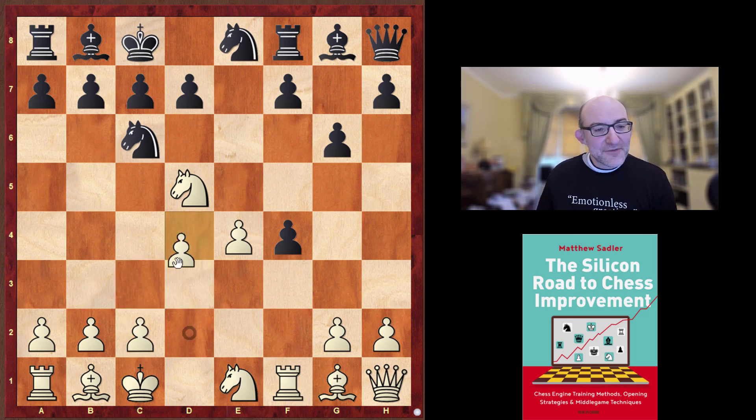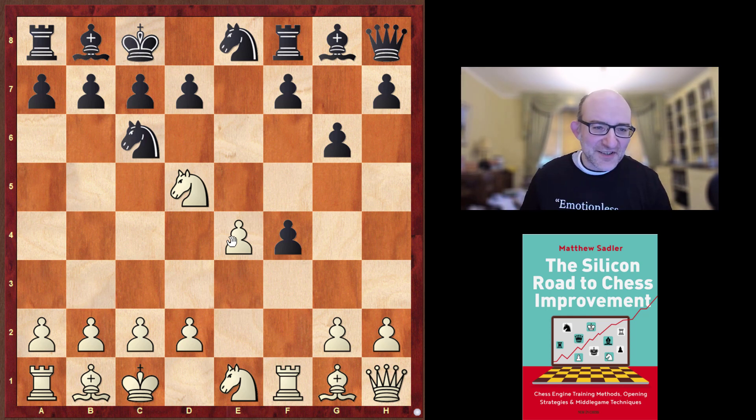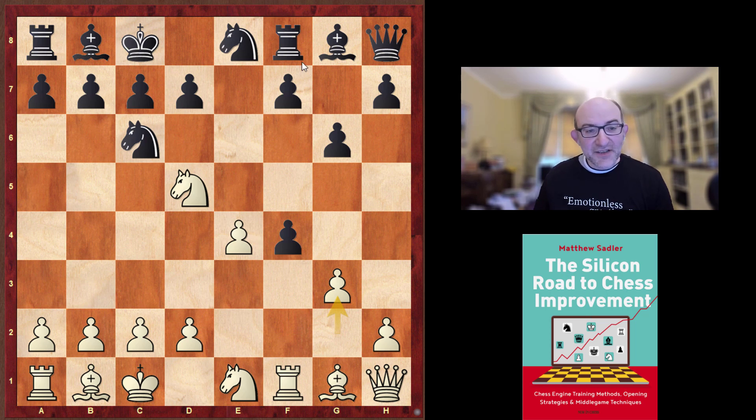Now Komodo Dragon's next move will belie those thoughts a little bit. In my engine games I thought Stockfish came up with a great idea here: g3, activating the queen obviously, getting it out of the corner, supporting e4 and d5, and really just trying to make this a gambit to open up the f-file and keep this knight on d5.